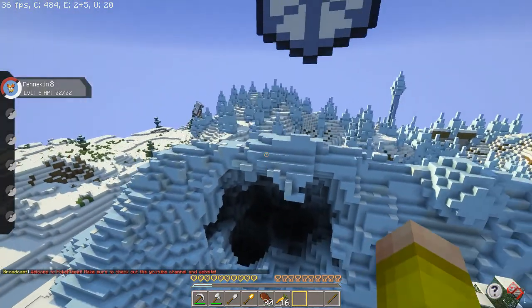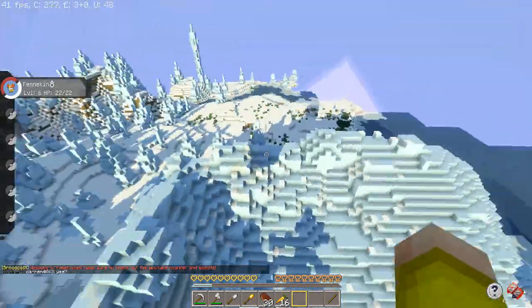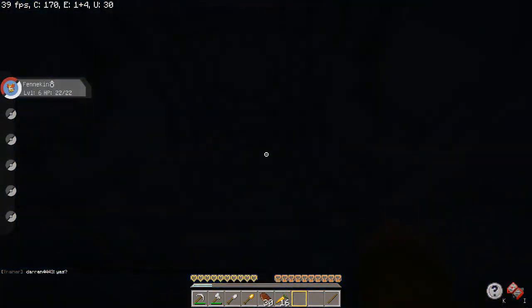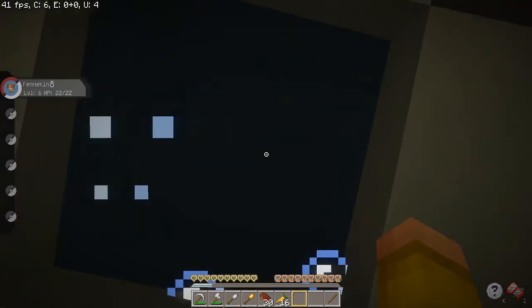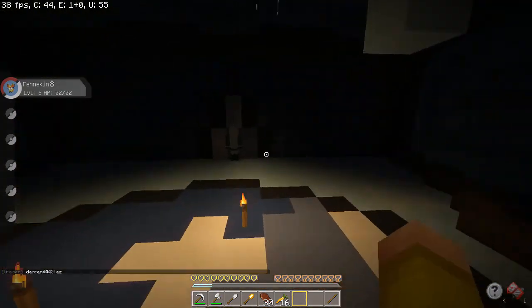Here is the Ice Gym. It is a frozen tundra. When you find it, you go into a crater and fall down — hope you don't die. You find a hole, fall down it, and land in water. Then you go inside where the gym leader and the fighting arena are.